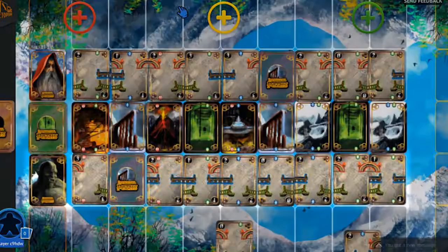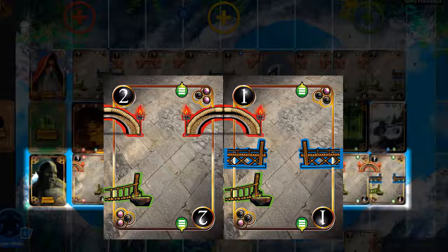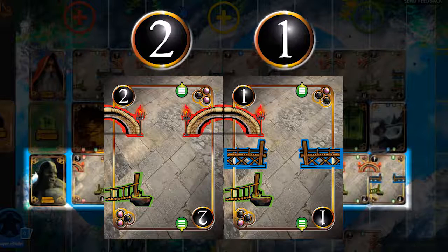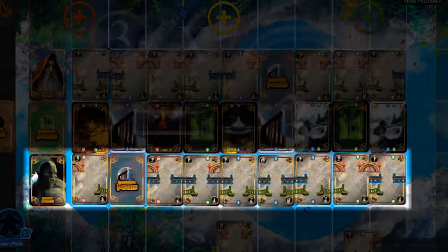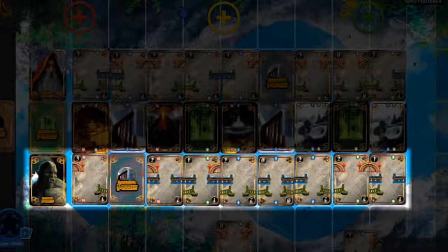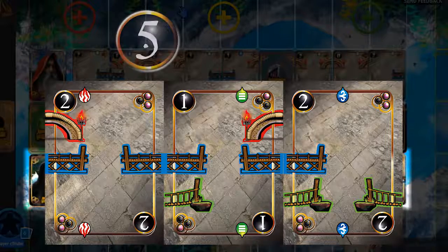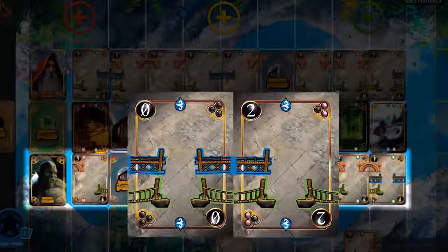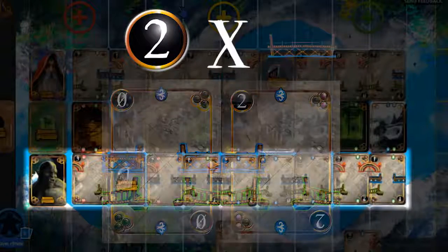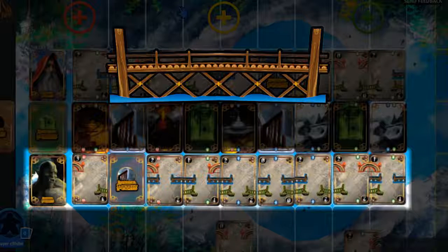For this example, we will examine the orc's score. Starting with the red stone bridges: we have one red stone bridge in a chain over two bridge cards. The total of those cards added together is three — two for the first and one for the second. Multiply that by the one red stone bridge to get three points. For the blue wooden bridge chains: we have two wooden bridges in a chain over three cards with a connected cards point total of five. Multiply five points by the two wooden bridges to get ten points. Further along, we have one wooden bridge over two cards with a total card value of two, giving two points. Those two totals together give twelve points total for all blue wooden bridge chains.